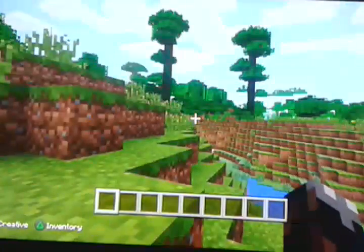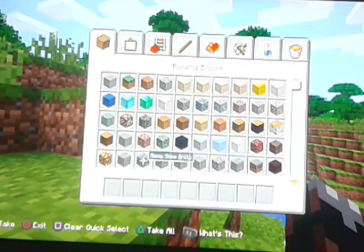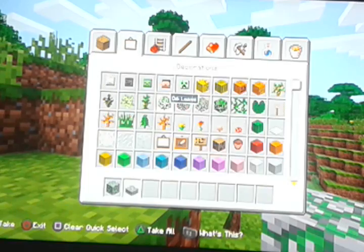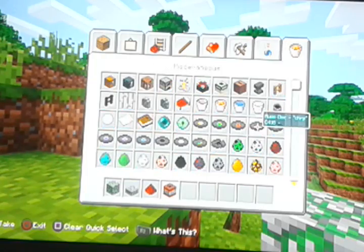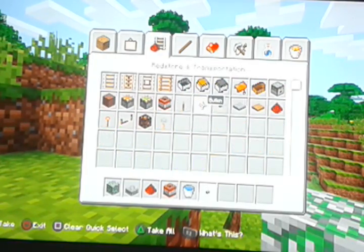Alright, now you want to get in your inventory and get mossy cobblestone slab, redstone, TNT, a bucket of water, and buttons.